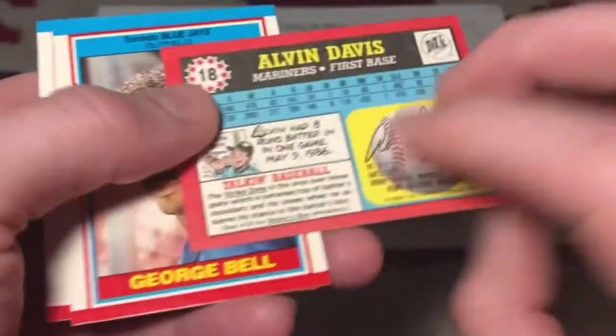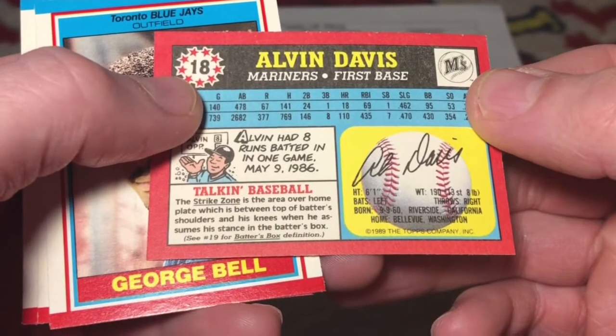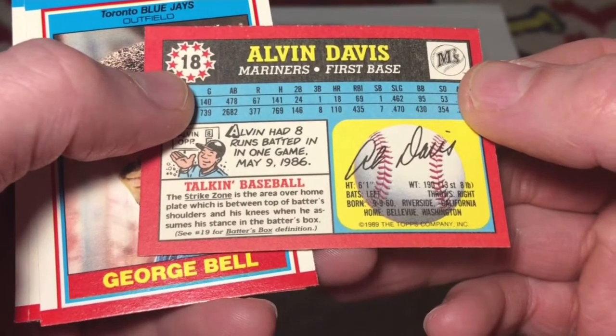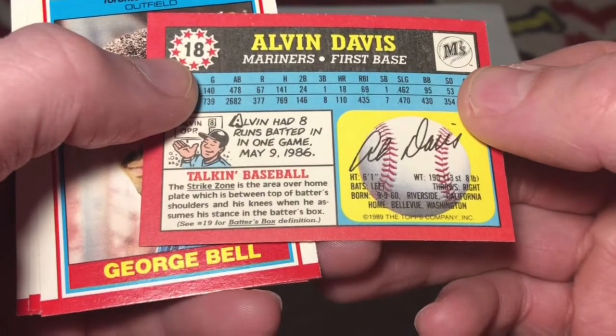Alvin Davis. The strike zone is the area over home plate which is between the top of the batter's shoulders and his knees when he assumes his stance in the batter's box. This always works to the advantage of Ricky Henderson in his unique batting stance.